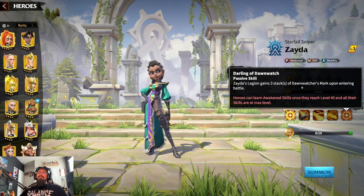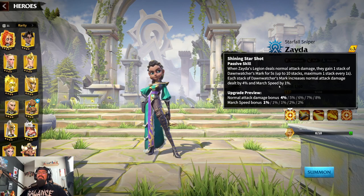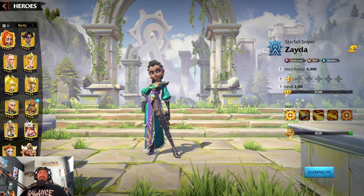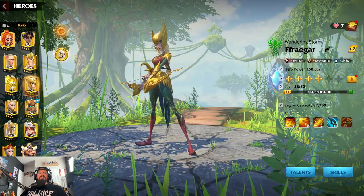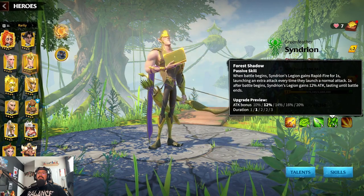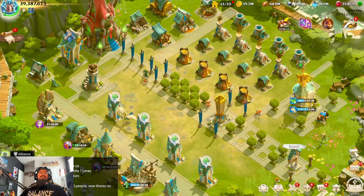Her awaken skill has Zeta's legion gain three stacks of Dawn Watcher's Mark upon entering battle, so you're already starting with twenty-four percent normal attack damage right from the start. She sounds pretty powerful personally. She has synergy with pretty much anyone — Cindrion maybe, Fregar — since she does a lot of normal attack damage, similar to Cindrion. She should be a good pair with anybody.